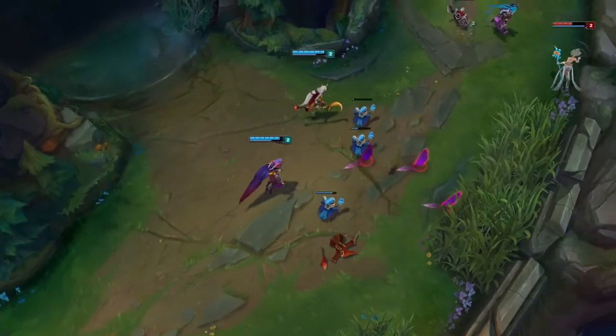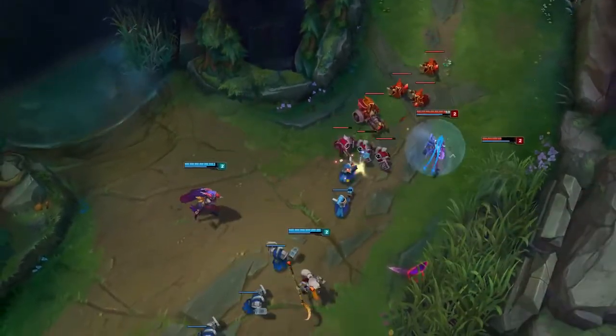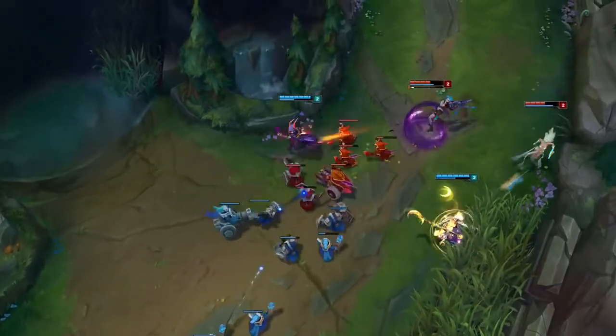One of the Rebel's bread and butter combos uses Double Daggers and a single well-aimed auto-attack to set up Blade Collar's root. Xayah waits until the loose cannon steps close and hits with the full Q-Auto-E combo.